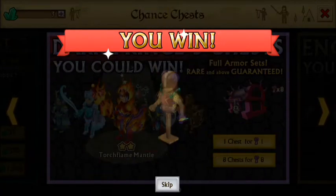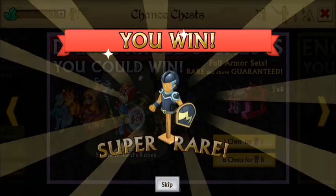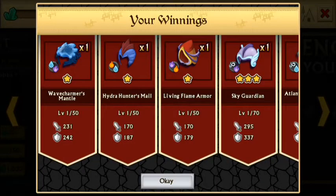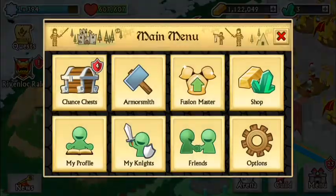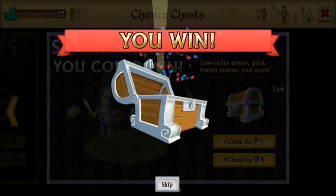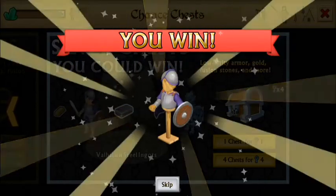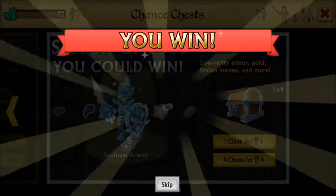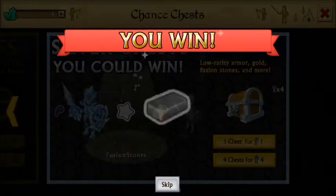Oh, ultra rare — that's nice! I'm actually really surprised I got that. Usually you get rares and super rares, but an ultra rare, I'll take that. Four more, and I have some silver chests — one, two — oh, gems, nice! And then four more.